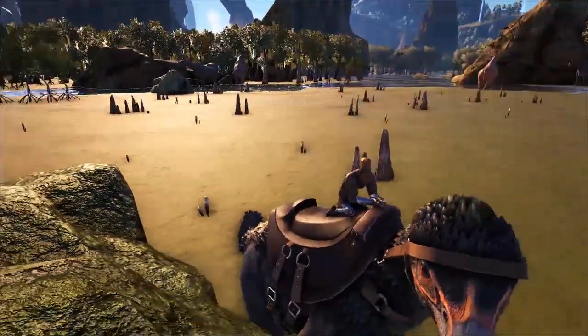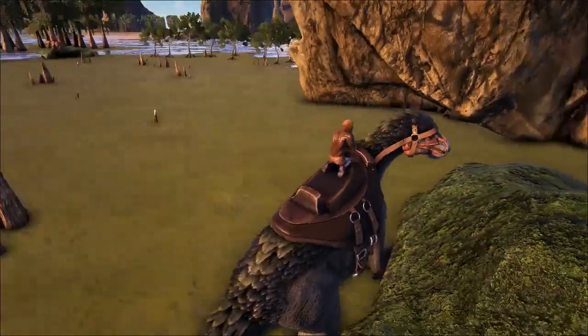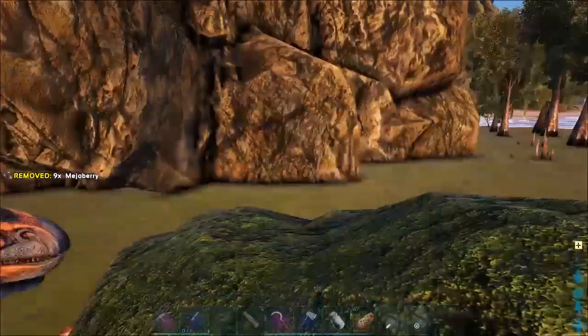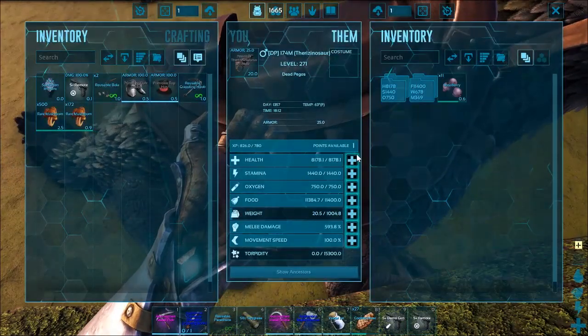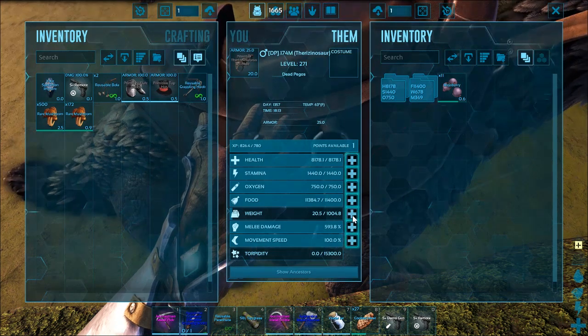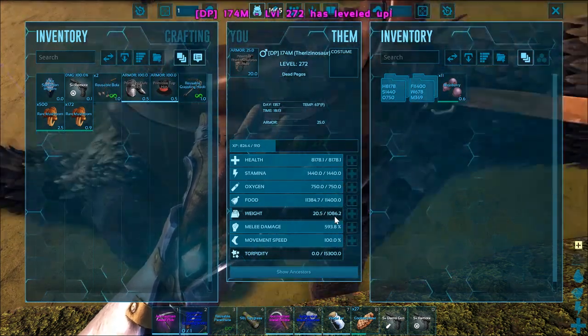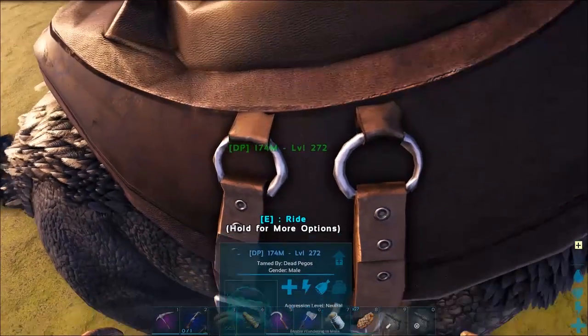And we're back at the swamp. As you can see I've cleared out a bunch of trees here - that actually serves a dual purpose. Let me look at my Therizino real quick. You can see we got about 593 melee. I'm gonna pump some into weight, and I'm gonna pump it all into delicate.